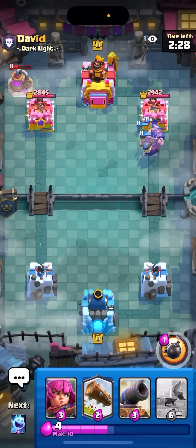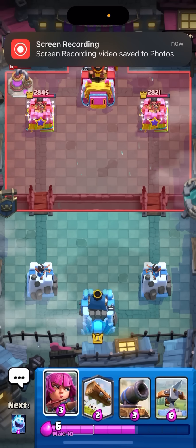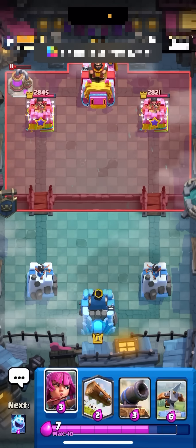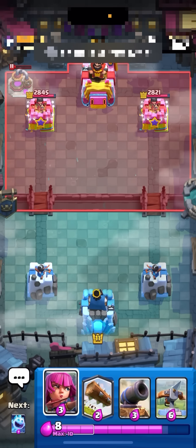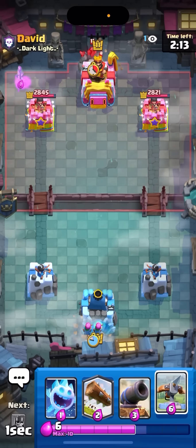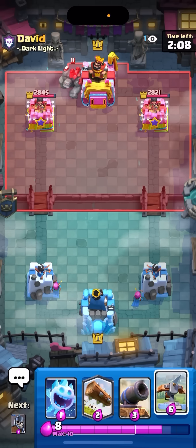He spent a lot of elixir there so he can't golem anytime soon. I'm gonna go for the archers in the back once I'm at 10. Golem and a lot of beatdown decks are super popular right now. Gonna go for archers in the back here to cycle. Let's go for the golem in the back now that he has enough for it. I don't want to Expo because then I might not be able to defend this - he knows that I have a Mighty Manor so he's definitely gonna E-Drag with the golem.